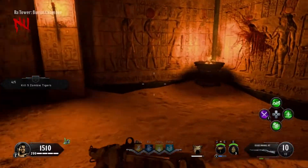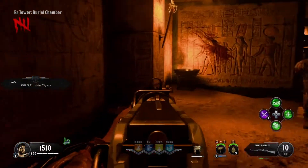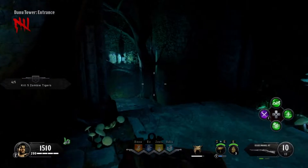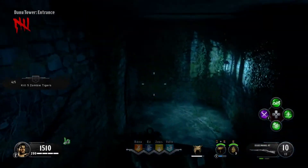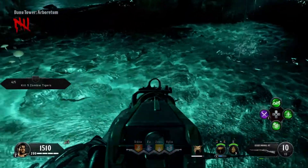If it were to spawn in the tower of Ra, it would be on the bottom floor next to this little cauldron in the corner. And for the last tower, which in my opinion is the most common tower for the skull to spawn in, it will spawn in the bottom floor in the dungeon just right here in this little puddle.